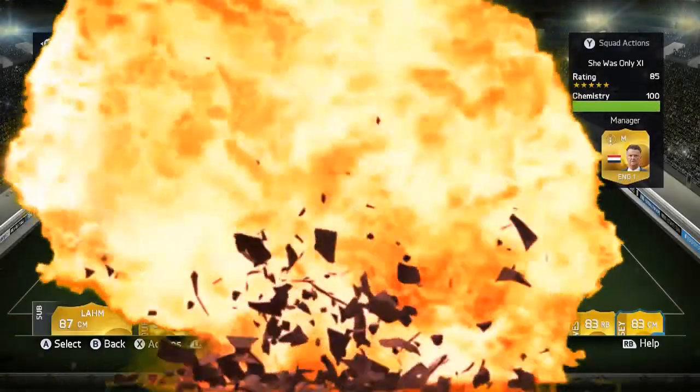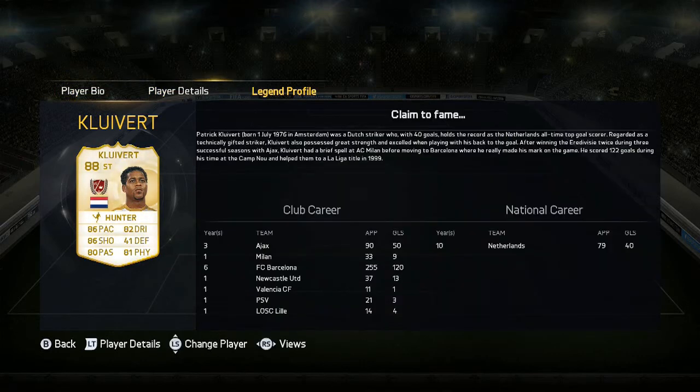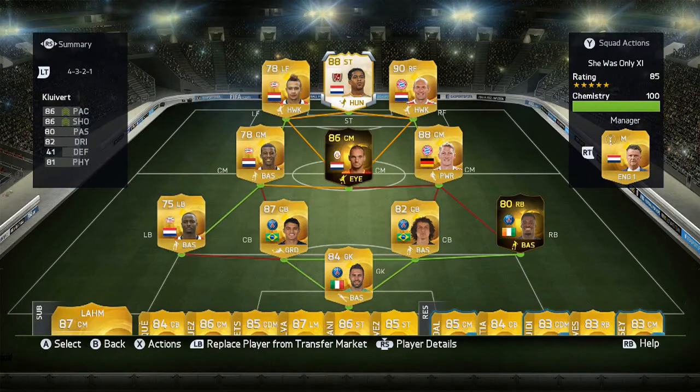The main player for this team is Patrick Kluivert the legend. He's fantastic — I'd say he's as good as, maybe even better than, Brian Laudrup. He has 86 pace, 86 shooting, 82 dribbling, 80 passing and 81 physical. His presence up front is commanding — he's 6 foot 2, 4-star skill moves, 4-star weak foot, and his long shots are fantastic. His legend profile shows he played for a couple of teams — his best was Barcelona where he got 255 games and 120 goals. He done well for Netherlands as well.